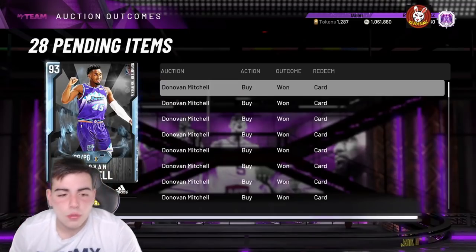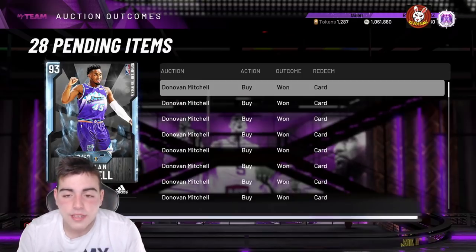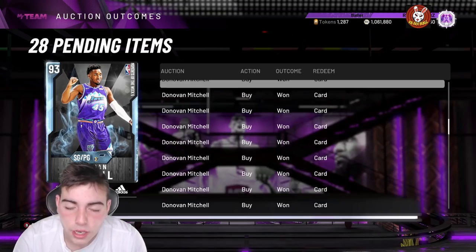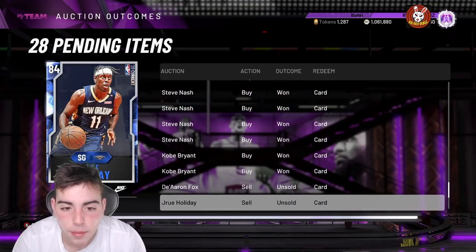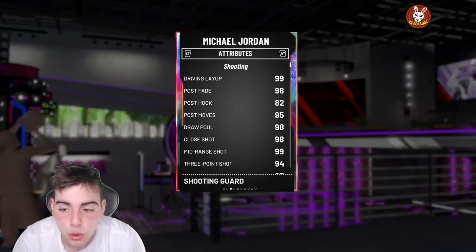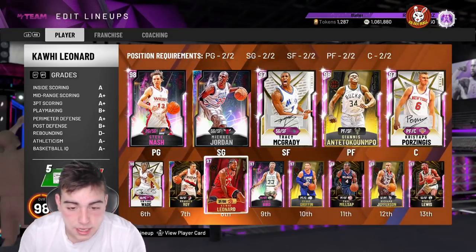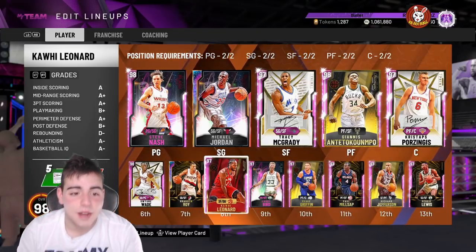What's good YouTube, it's ya boy Bugs back on another NBA 2K20 MyTeam video. Today we're gonna go over some MT methods, go over the market and whatnot, as per usual. We got some market talk and as you can see, my auctions are flooded, I got a ton of MT, and I actually have Galaxy Opal MJ. I pulled Galaxy Opal MJ in about my 9th pack with MT, and oh my god bro, it was the best thing ever.